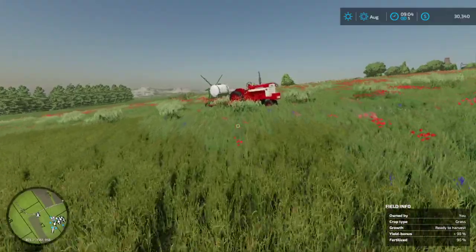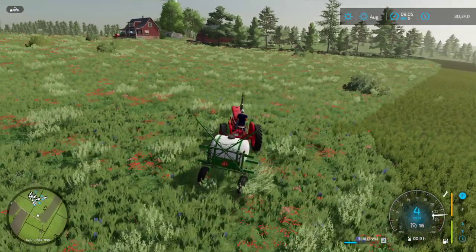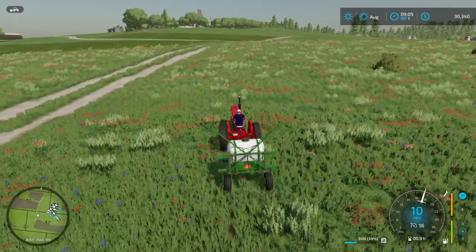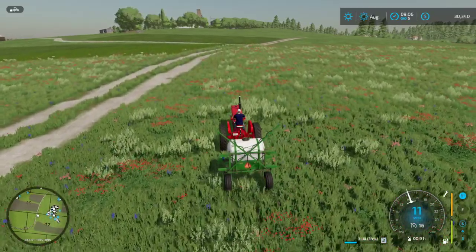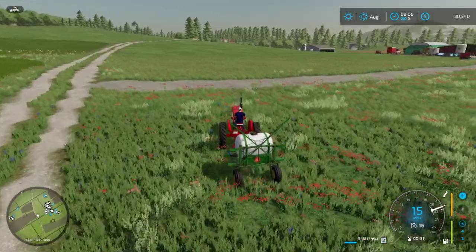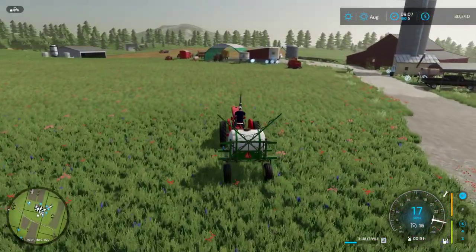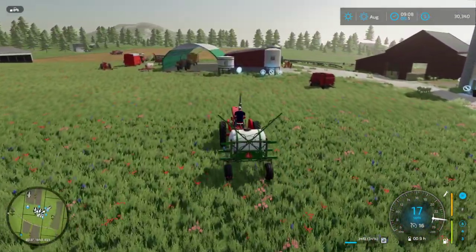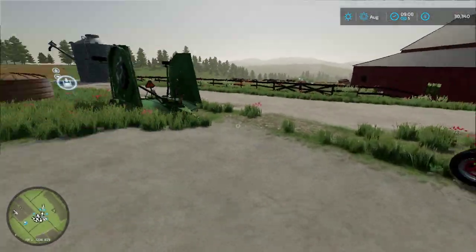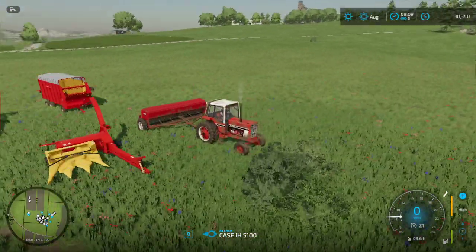I'm going to run the 460 back up to the farm. I don't know what tractor I want to use to cut this — maybe not the black stripe because we used that last episode, and we ran the 1206 Holland Bales two episodes ago. I bet we could mow with the H, but we need PTO. The H doesn't have a PTO, so maybe we use this 1086. This should run the mower just fine.